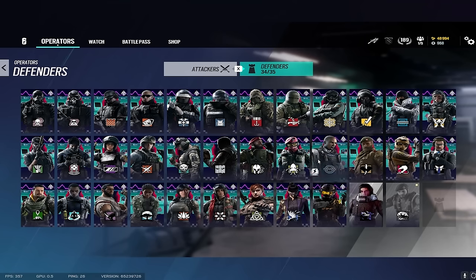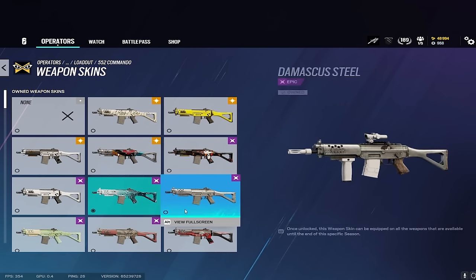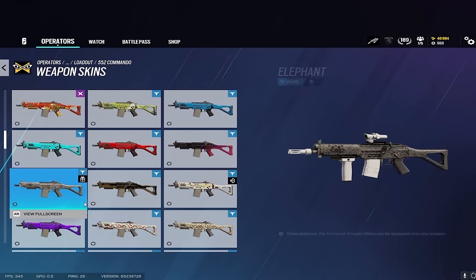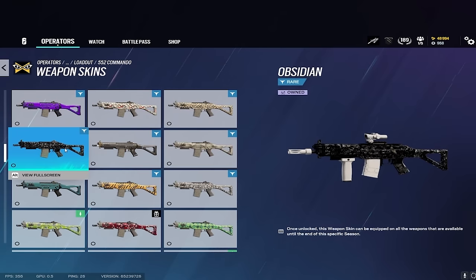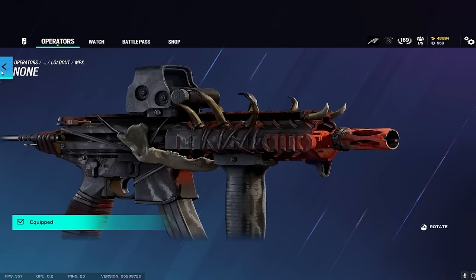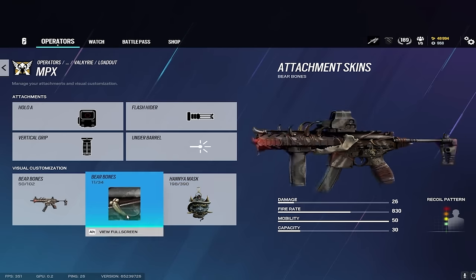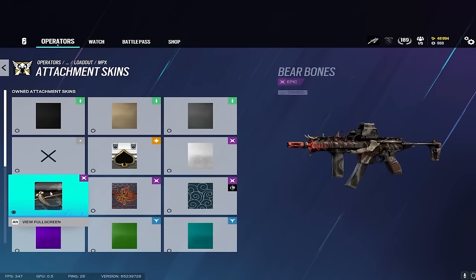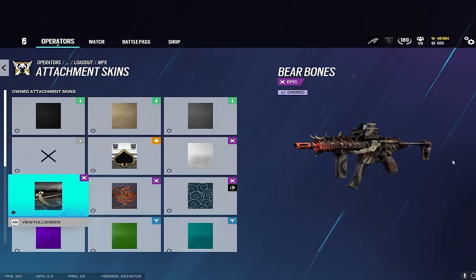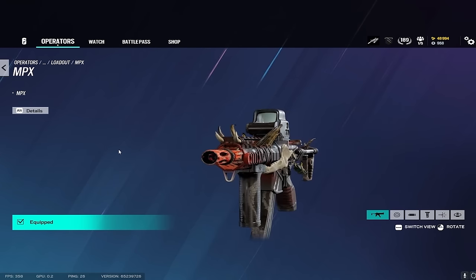If you had to pick your favorite gun skin, what would you pick? Everyone's going to say Black Ice, but Obsidian goes pretty hard. This MPX skin goes pretty hard too — that was from one of the battle passes a while back. That's one of my favorite skins for sure, and even though I don't run that operator anymore, the Bare Bones skin is super nice.